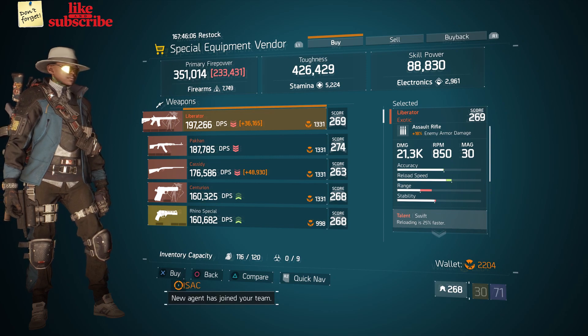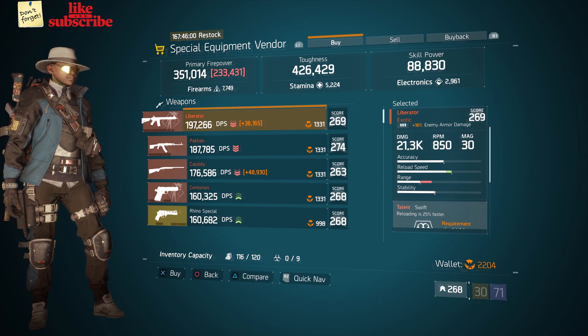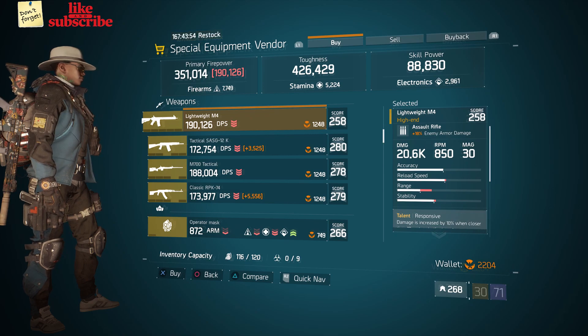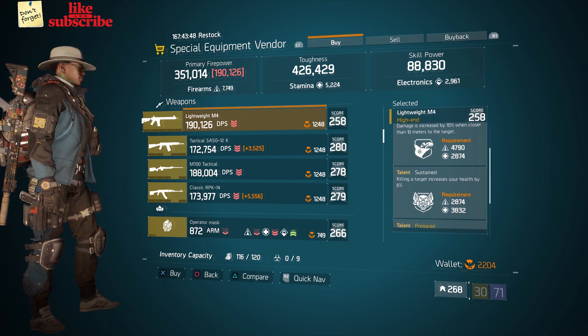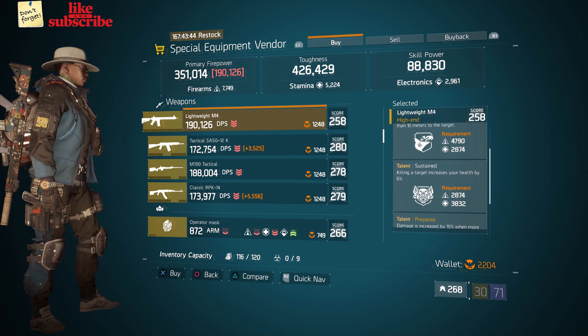Still at Base Operations, head over to the special equipment vendor. We got a Liberator with a gear score of 269, it has 18 enemy armor damage, and the talents are Swift, Brutal, and Focused. Also here we got a Lightweight M4 with a gear score of 258, it has 18 enemy armor damage, and the talents are Responsive, Sustained, and Prepared. Personally I wouldn't run it like this, but I mentioned it in case somebody would want it.